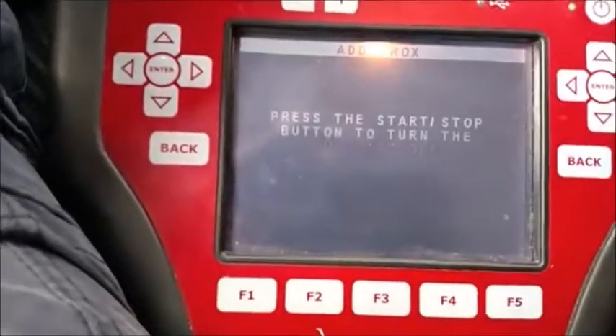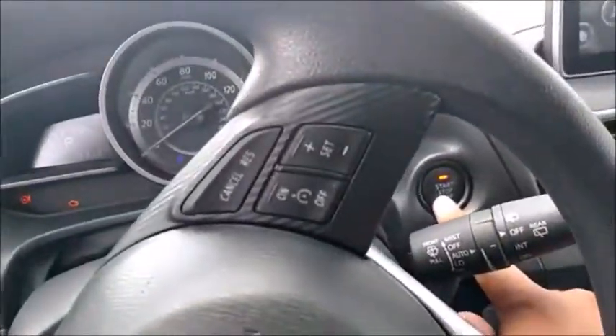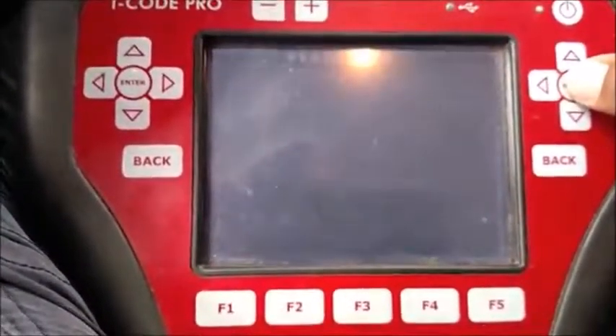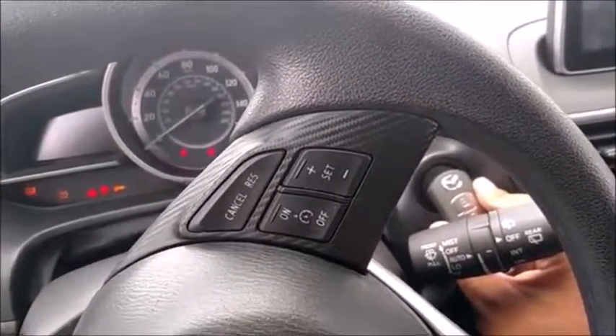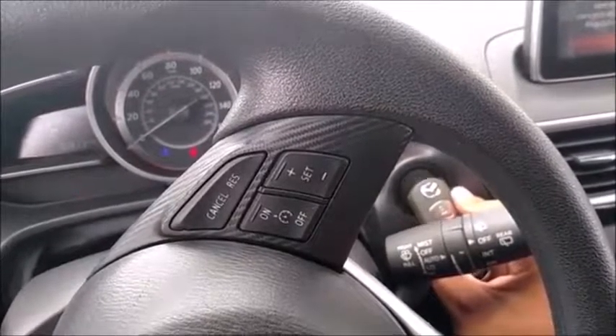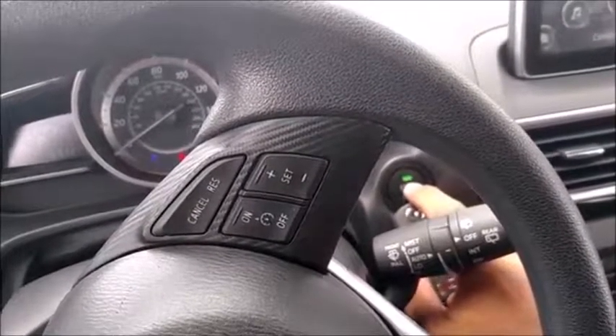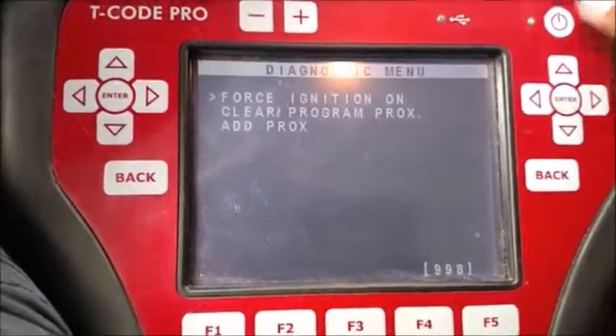Press X for now. I'm going to turn the ignition off at this point. Press enter. We need to validate the remote now, so you step on the brake and start it with the remote like this. It's very important that you do that — if you don't, you won't validate the remote. Turn it off and we are done.